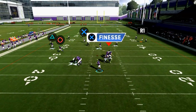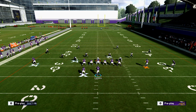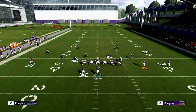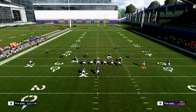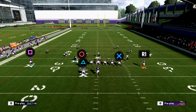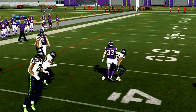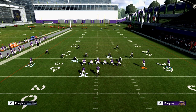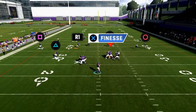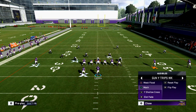Against Tampa 2 with Mesh, you can also smart route the post and corner to go deeper. With that baby motion the cloud flat comes inside, giving you room to hit over the top. You also have the underneath mesh route — look to the corner, if not open work back to the post-mesh combination. You can also hot route different things: put Kyle Rudolph on a drag to add him to the mesh, motion Treadwell to the left on a flat route, giving you a mesh with a flat and a post route to the back.